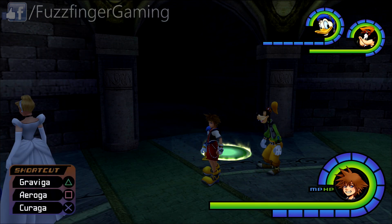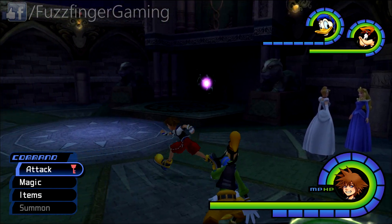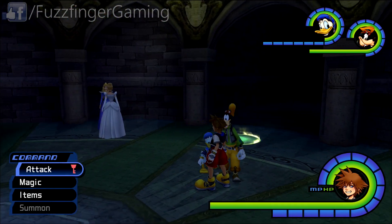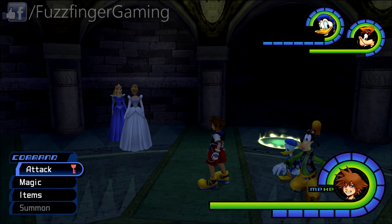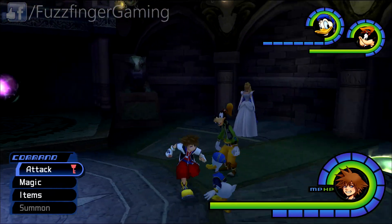In terms of your magic, you're going to want to shortcut Graviga, Aeroga, and Curaga. Interestingly, you can't actually use Graviga on this boss — it doesn't do any damage to his health, but what it does do is basically stun him so that you can get some combos in. You're going to want to make sure that Goofy and Donald are topped up, along with Sora of course, with items. In particular, Elixirs and Mega Elixirs are pretty good. And if you're not going to use them now, then just trust me, you'll never end up using them anyway. So it's a good battle to start using those items on.